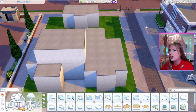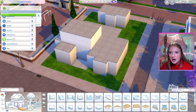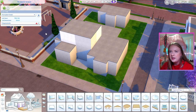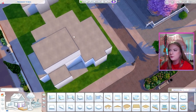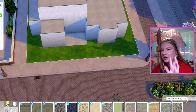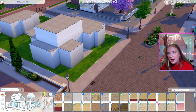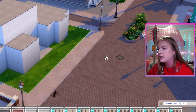I actually already built a shell — we might end up changing it, but I just wanted to get an idea of what we're looking at on the outside. I'm gonna go and change our lot type to recreation center. I figure rec center is probably the best lot type for this. There's also community space and art center and stuff like that, and there's also just generic, but since rec center came with the newest pack and I've never built one myself, I feel like it kind of works.